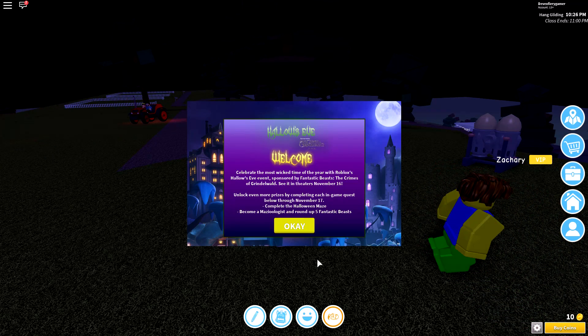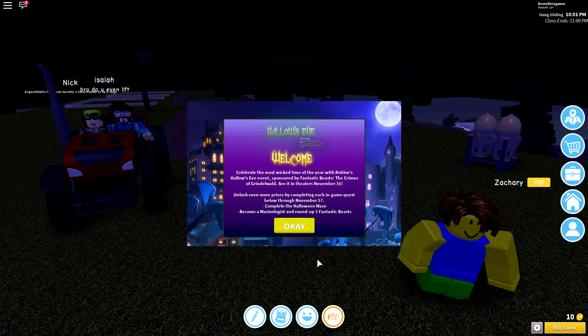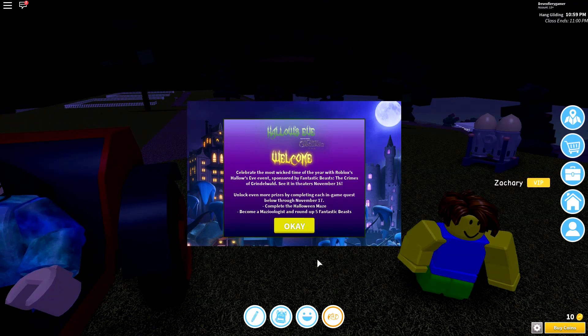Hello, have a nice day! We are playing Roblox Highschool for the Hallows Eve event yet again. Today we are trying to get the possessed cat head and picket shoulder companion.